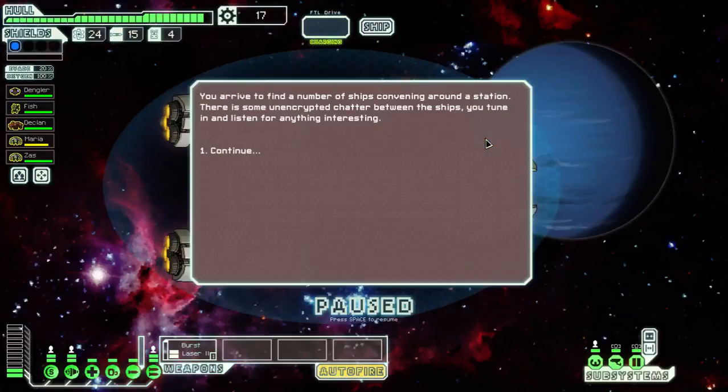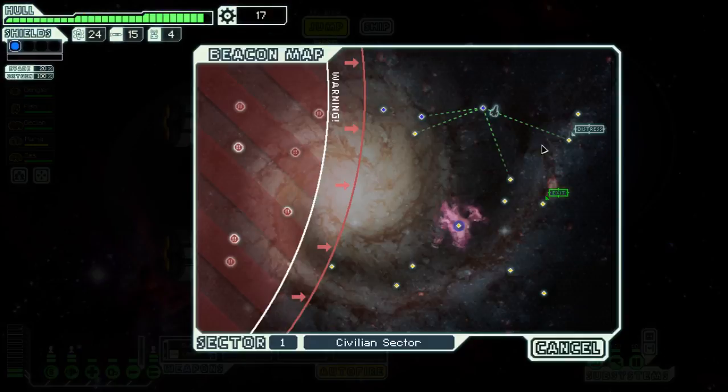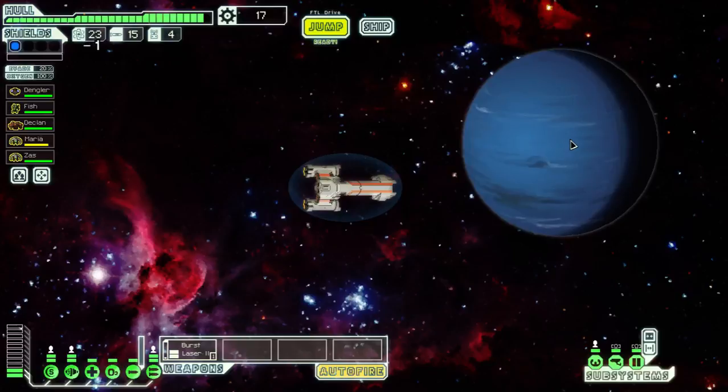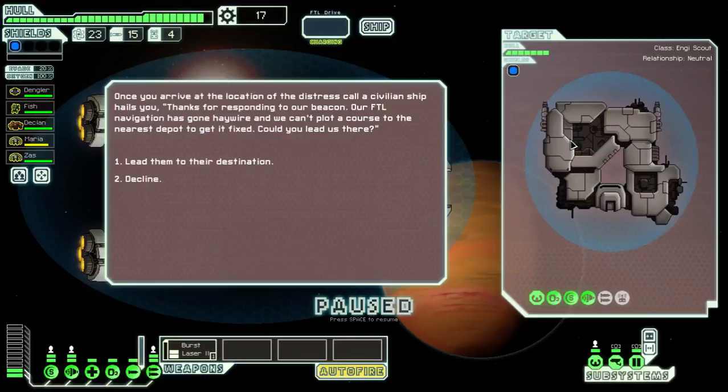I think I can afford a little more exploration now. You arrive to find a number of ships convening around a station. There's some unencrypted chatter between the ships. Overhearing the conversation, it seems they need to take possession of an enemy ship intact. I'll offer my services - but they briefly scan my ship and inform me I'm not properly equipped for this type of mission. Okay, we'll move ahead to this distress call.